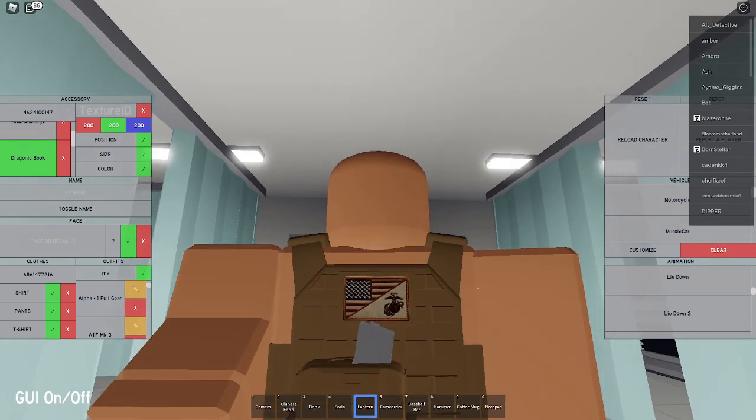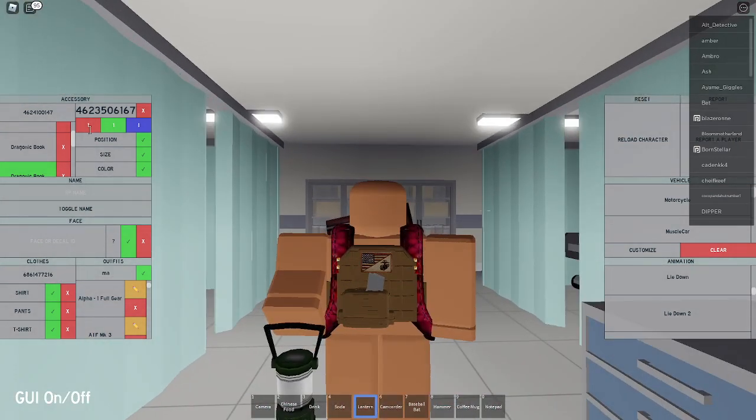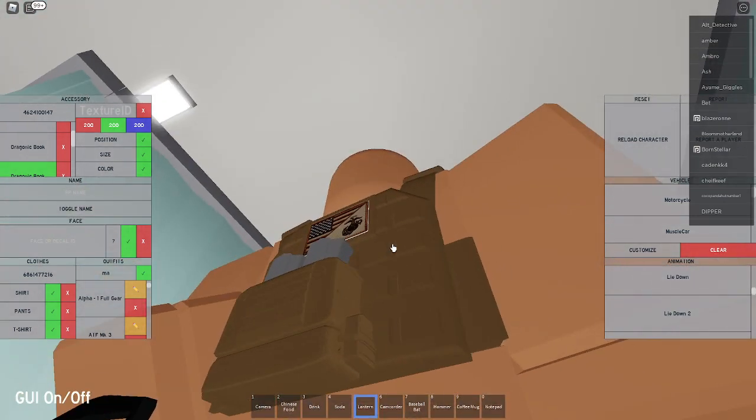Now for the second mag, you're going to put in the same ID. Set the size to 0.15, negative 0.25, and negative 0.25 — same size as before. Set the position to negative 0.20, and then 0.93, and put it right there. Remove the texture and set the color to 200, 200, and 200 — same brightness as the other one.